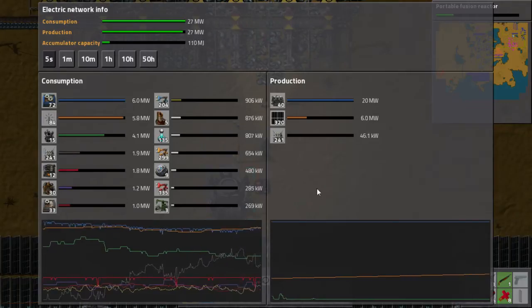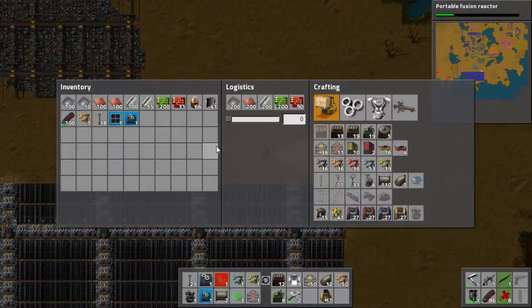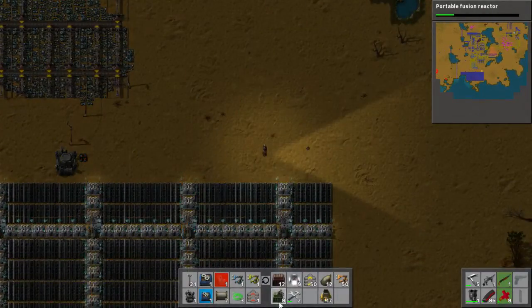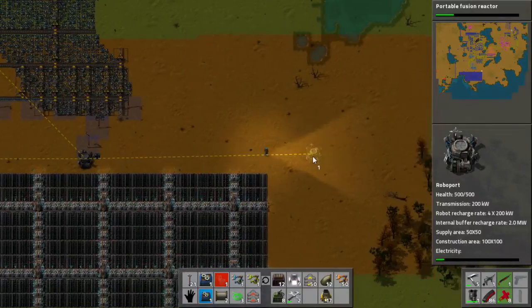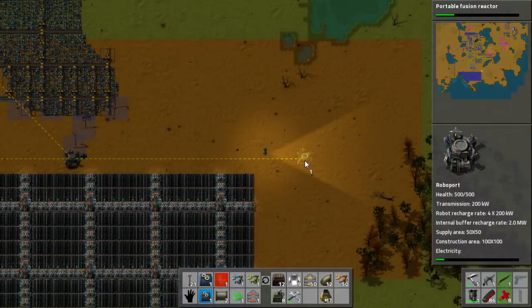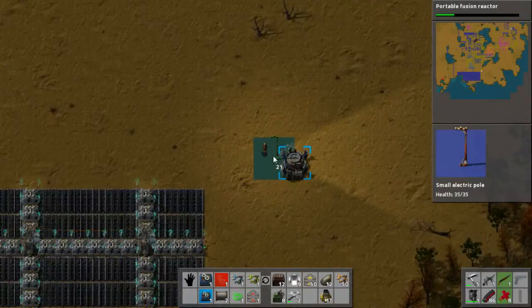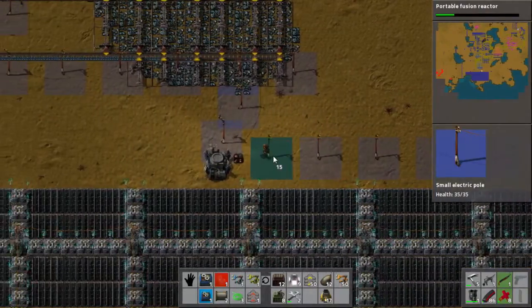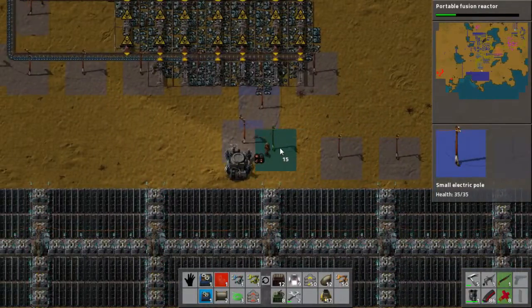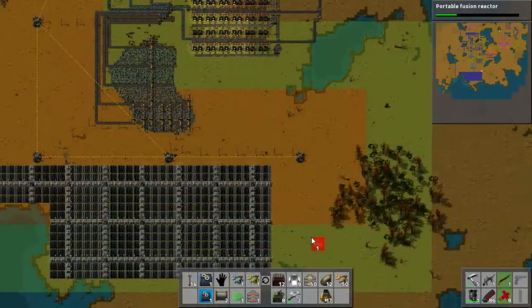Our crude oil is okay now, but we're actually full on petroleum - that's why three of our refiners are not going. I think my emergency power supply thing isn't working. Why do you say that? Because the steam engines are on. Should they be on? No, they shouldn't be. Let's go check it out.